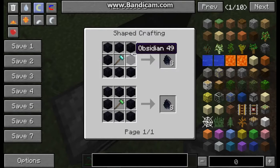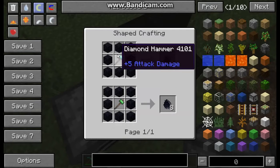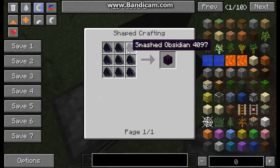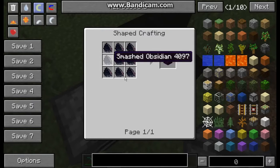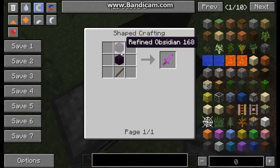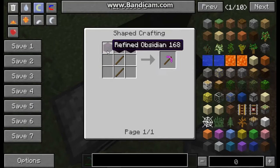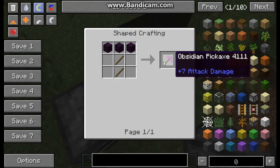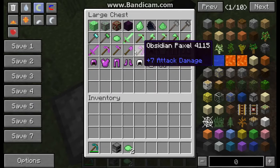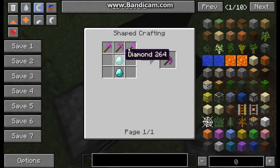You can get smashed obsidian, which is obsidian surrounding a diamond or Mellichite hammer. You need to make it into a smashed obsidian block, which is just nine of the smashed pieces. Then you can craft stuff like the obsidian sword with nine attack damage - this is as good as a diamond sword. There's also a paxel but you need two diamonds.